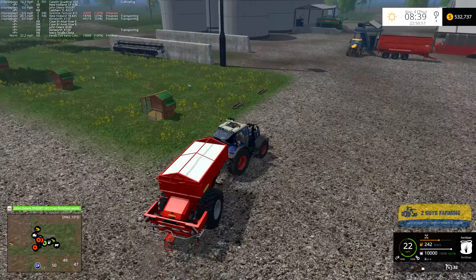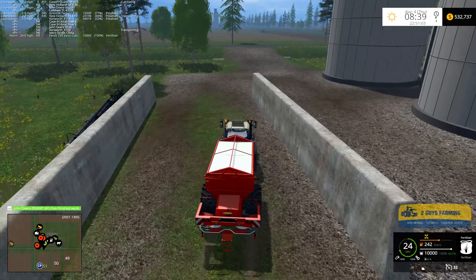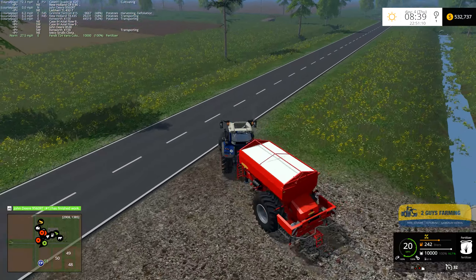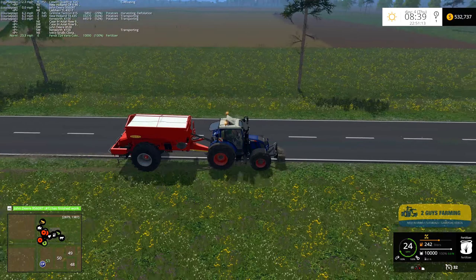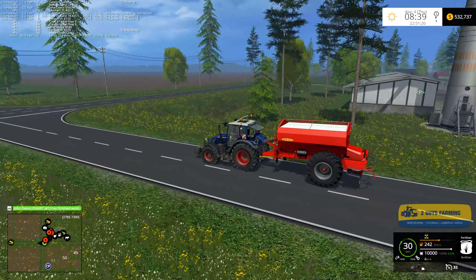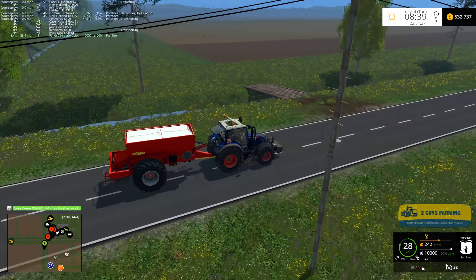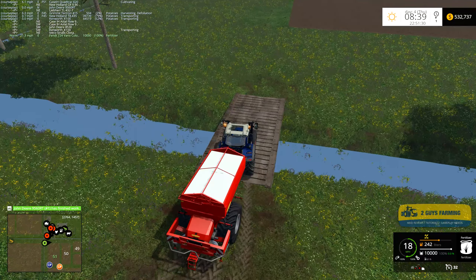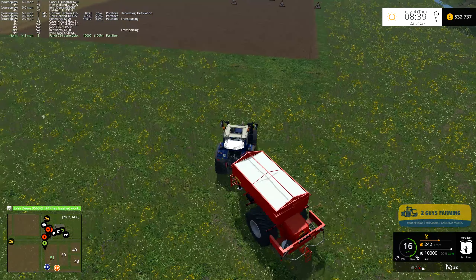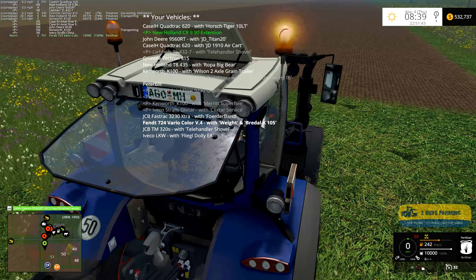The fertilizer spreader is a mod. The deer's done - awesome. Let's get this guy going. What we'll do next is get the John Deere and he's going to start to plow field 45, which is the field the Grimm is right now harvesting potatoes on.